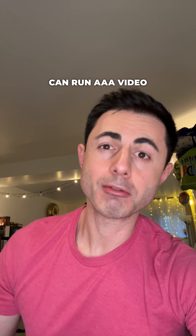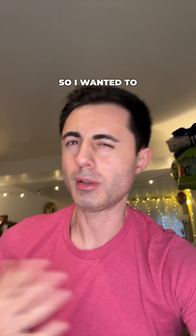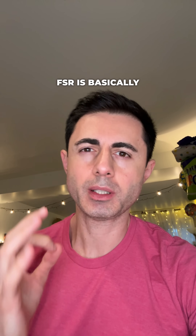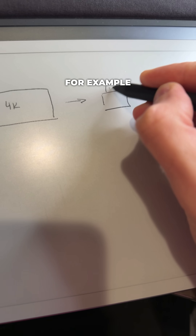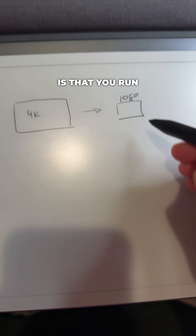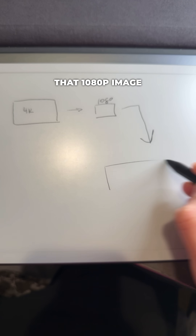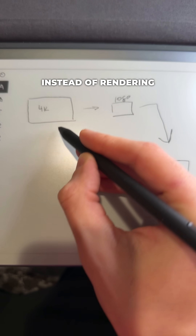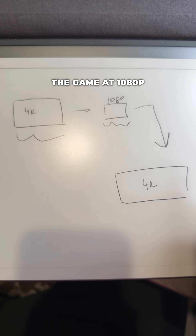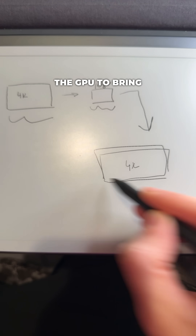There's no way the Steam Machine can run triple-A video games at 4K 60, even with FSR. FSR is basically AI upscaling — you render the game at 1080p, for example, then run it through the AI or NPU on the GPU to upscale that 1080p image back to 4K. So instead of rendering at 4K, you're rendering at 1080p and using processing power from the APU on the GPU to bring it back up to 4K.